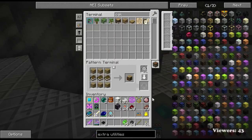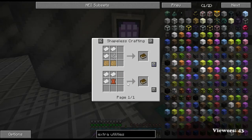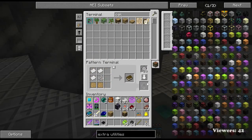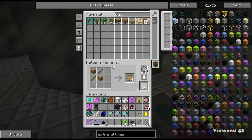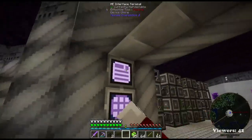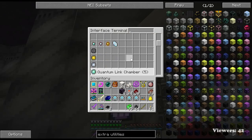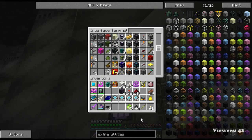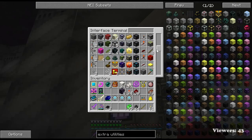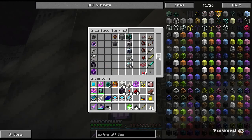So bookshelf recipe, we just do like that. Book recipe - we have lots of books, we'll go with this one. String, we've got blank patterns. So we're gonna have just a random recipe tab. We'll put that, go down vanilla, and we'll do like a bookshelf.